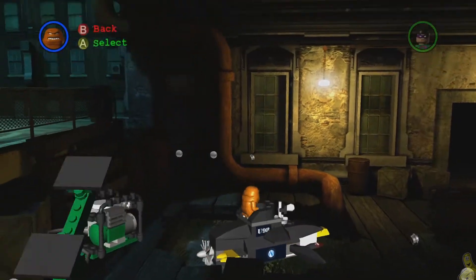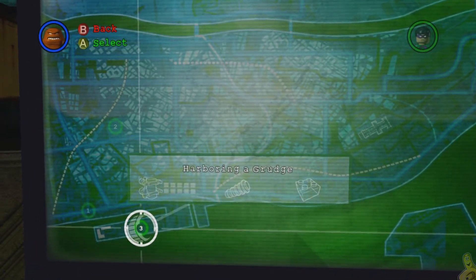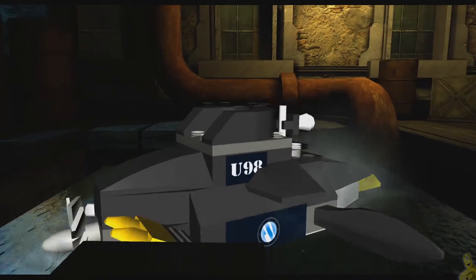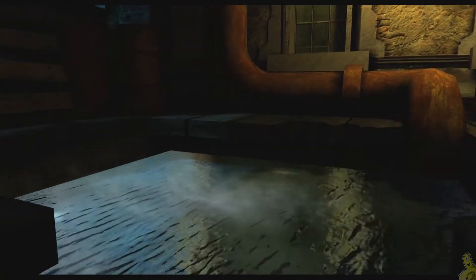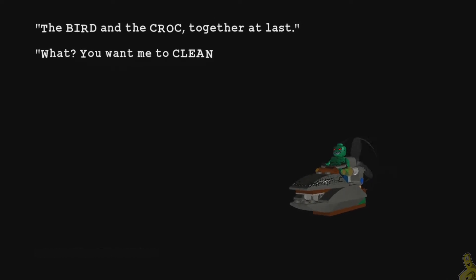Hop into the Power Crazed Penguin's submarine and let's choose level three, Harboring a Grudge. Story mode is the only one available at this time, so let's jump into that, which will give us a quick background check followed by a cut scene. The bird and the croc together at last!